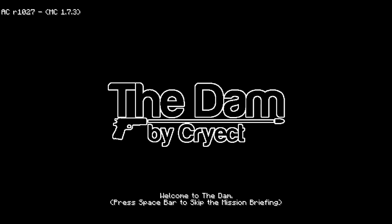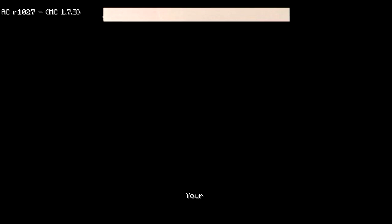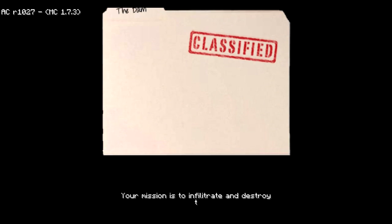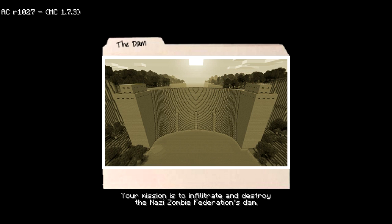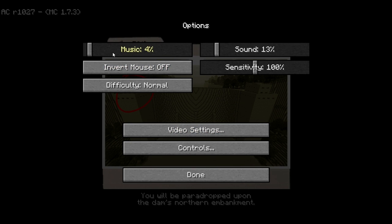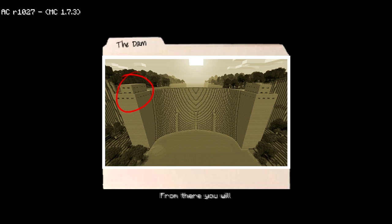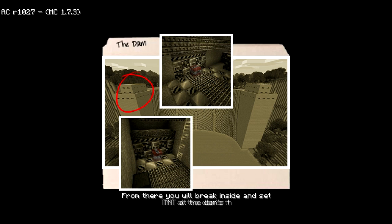Welcome to the Dam. Go ahead and listen to the mission briefing. The mission is to infiltrate and destroy the Nazi Zombie Federation's dam. You will be para-dropped upon the dam's Northern Embankment. From there, you will break inside and set TNT at the dam's three generators.